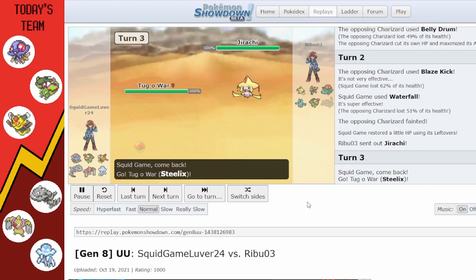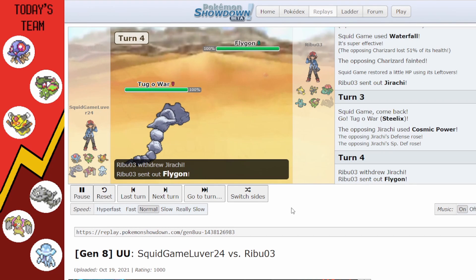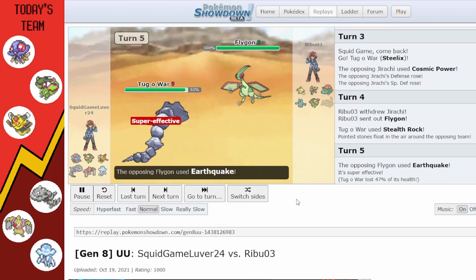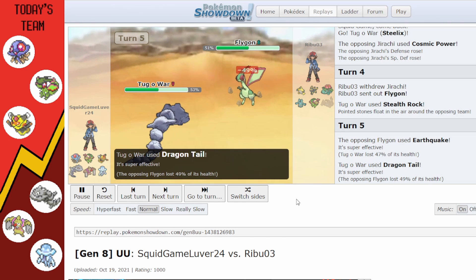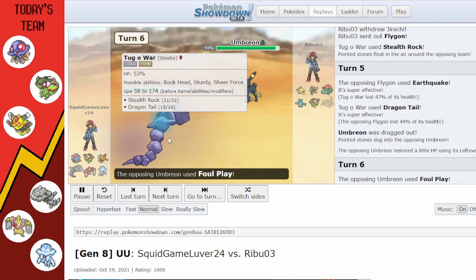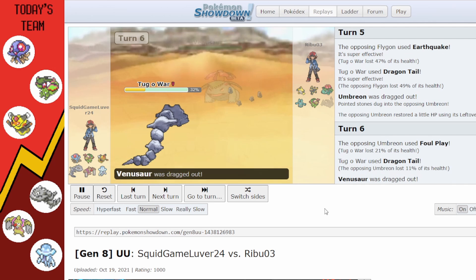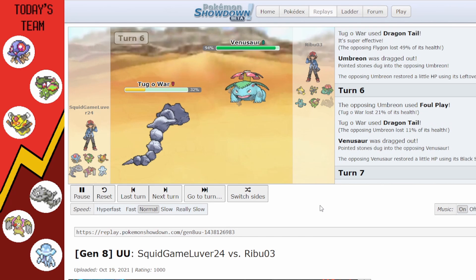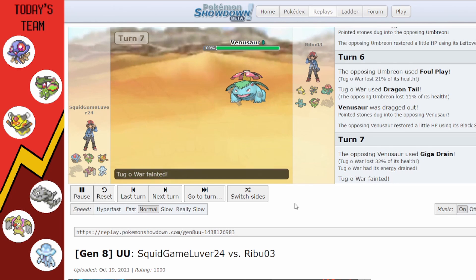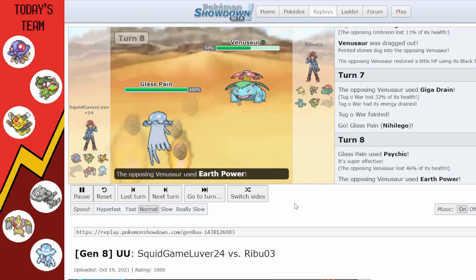They bring in Jirachi; I don't want Tentacruel to die so I go into Steelix, who still has Dragon Tail at this point. I go for Stealth Rocks, then I think I go for Earthquake but Dragon Tail to get some damage on the Umbreon coming in. I had Sturdy to get a little chip damage. Steelix finally dies just below the threshold to use the Custap Berry.